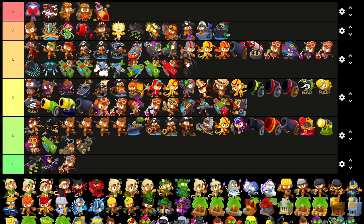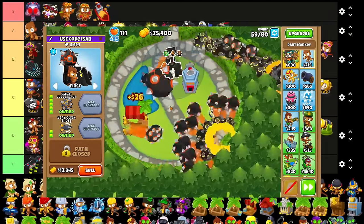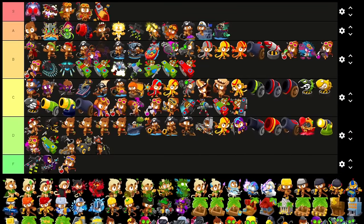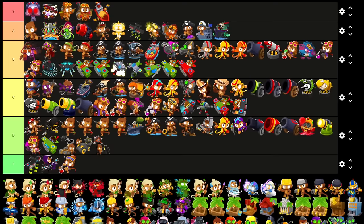Would be moved several tiers higher if the only maps that existed were Hedge, but that doesn't count. And then the Dart Paragon — I think because it's cheap it can't possibly be too low, but it is the weakest Paragon. I'm going to say B — it still needs the right map for it to perform really, really, really well.